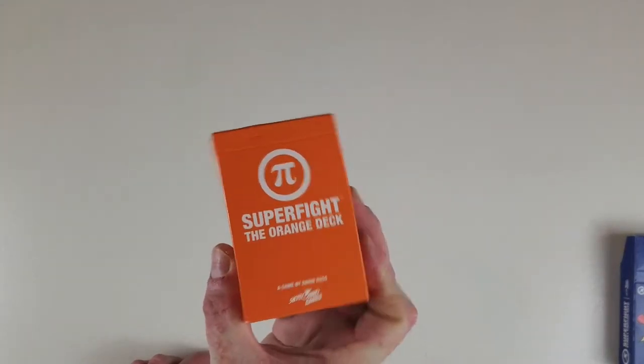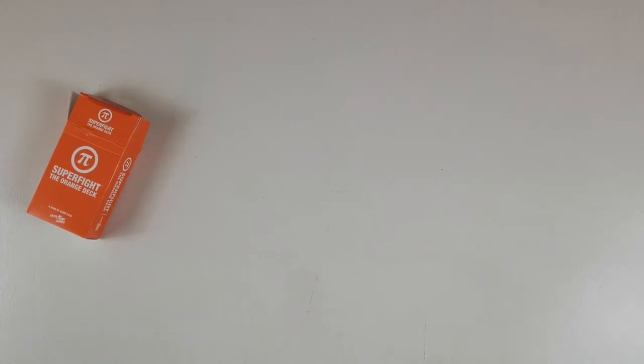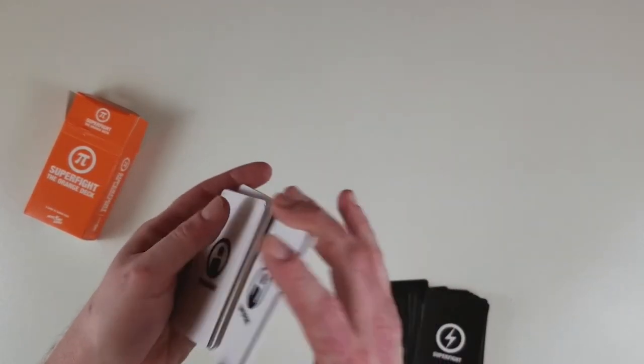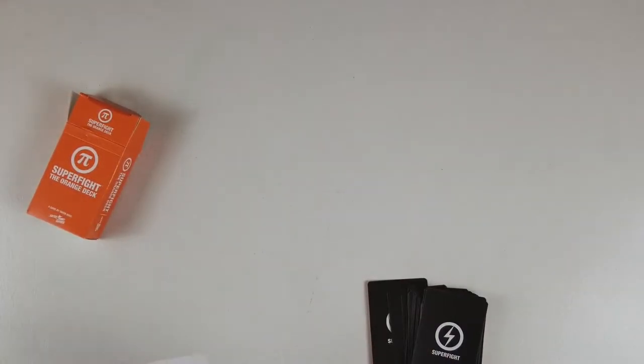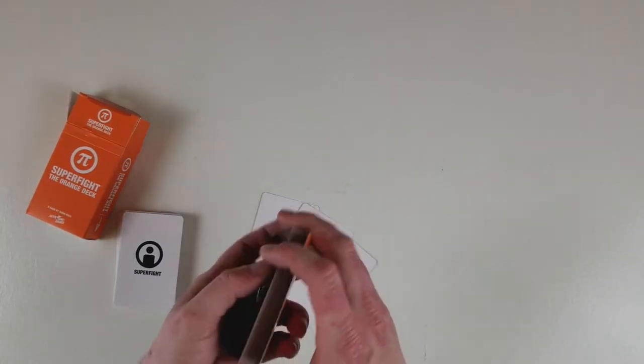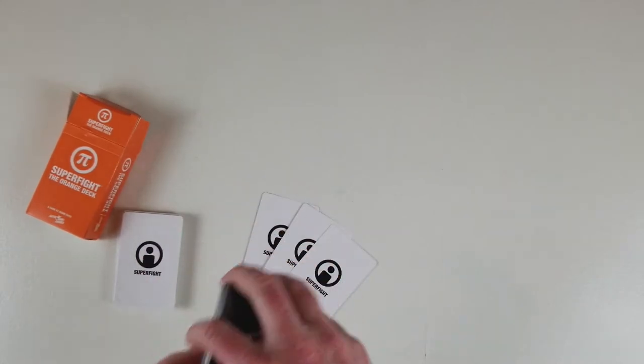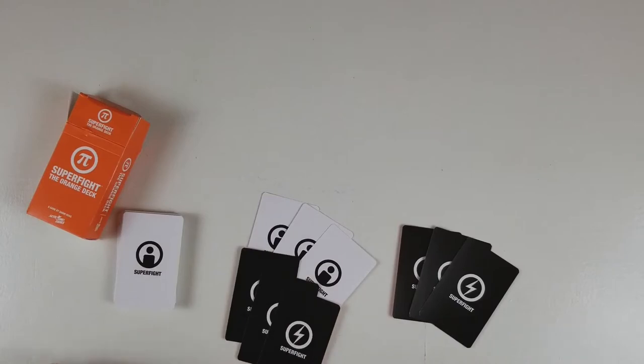Let's take a look at the orange deck, which is a bunch of geeky stuff — geeky potpourri. It's TV, comics, movies, video games. It comes with blank cards too, and they've even got ads inside for Super Fight. Let's shuffle them up and deal out three each.